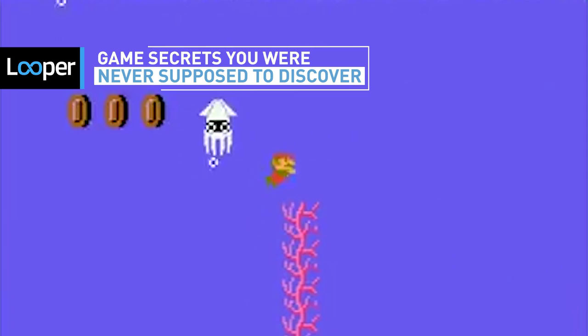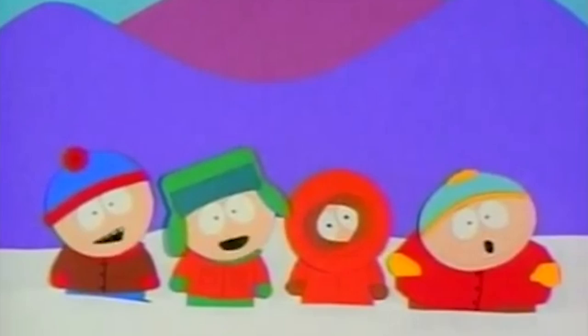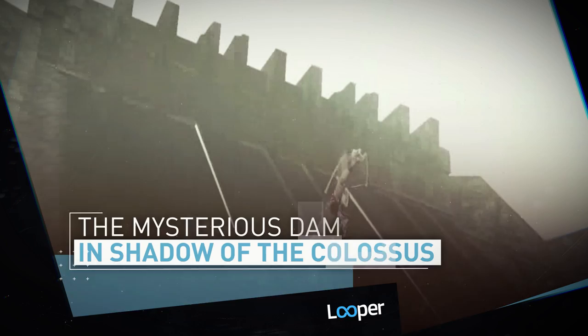As long as developers have made video games, they've hidden secret Easter eggs in them for their own entertainment or as a practical joke. Most of the time these Easter eggs are intended to be found, but sometimes features in a game may be scrapped before the title hits the shelves, or unfinished content is left inside for anyone smart enough to find it. Here's a look at some video game secrets you were never supposed to discover.